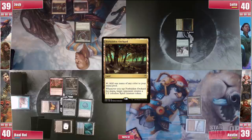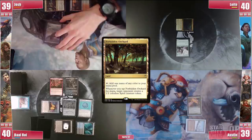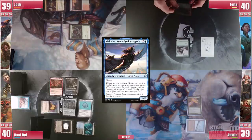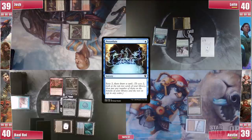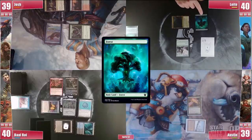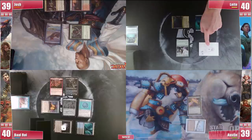Josh plays a Forbidden Orchard and taps it, pondering who is less likely to take advantage from the Spirit, while casting Malcolm. Leite gets that improvised Spirit and goes to his turn. He starts with a Preordain, showing he might have kept a one-lander. He does play a Forest and swings with the Spirit at Austin before passing.